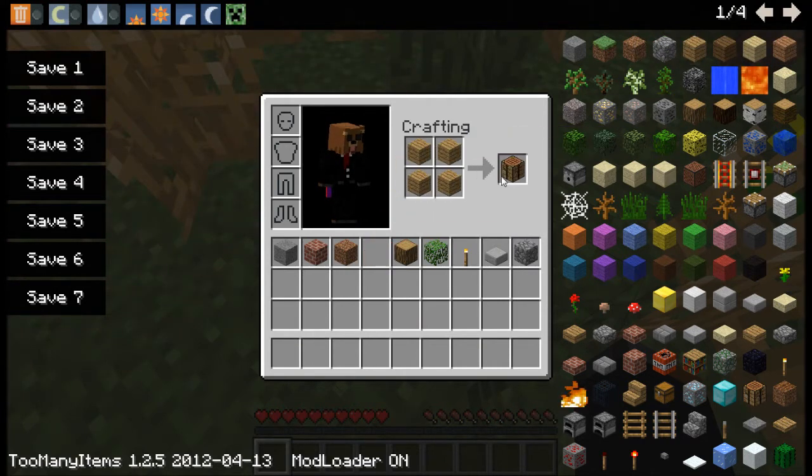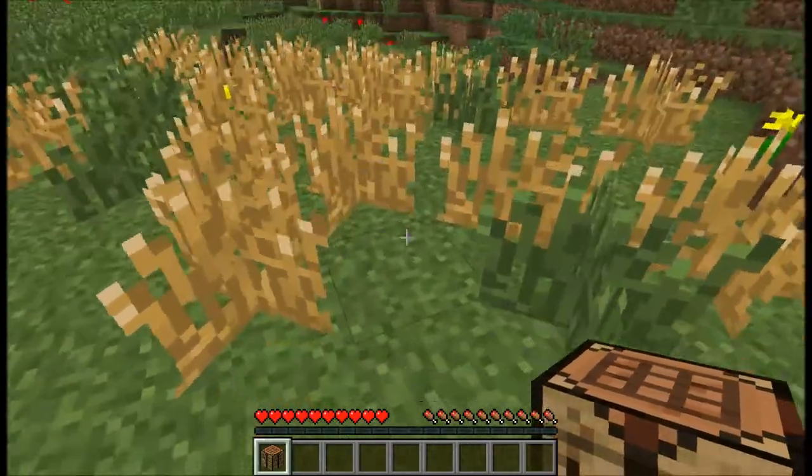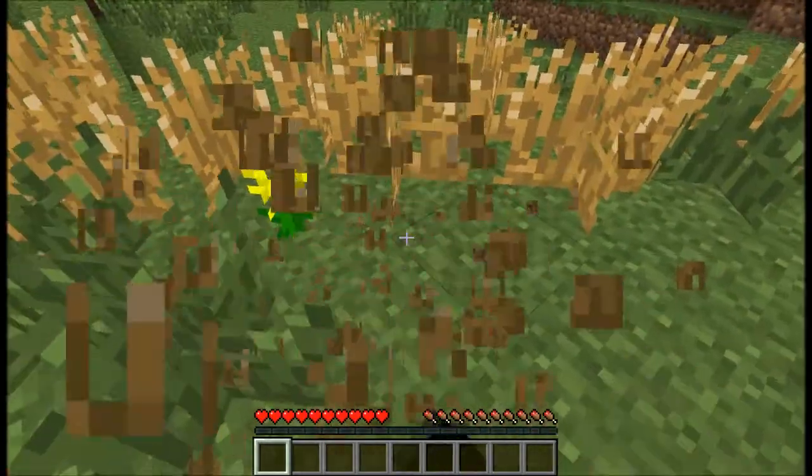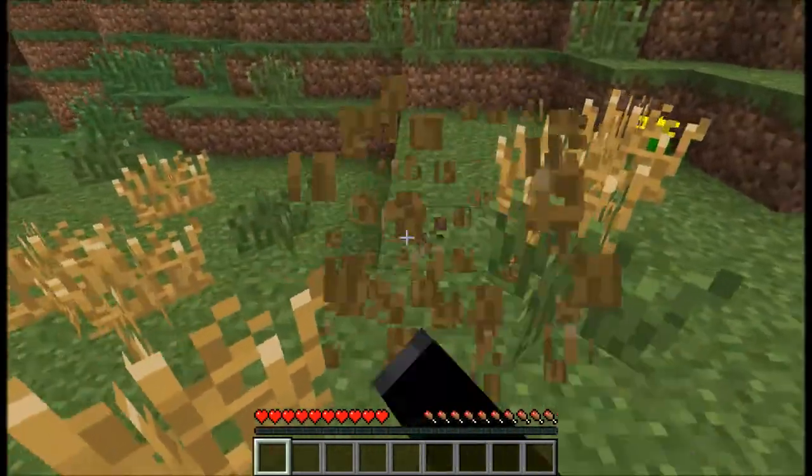Let's just go out of creative mode really quickly and get rid of all this stuff we don't need. I'm just going to create myself a crafting bench, so we're going to break this barley until we get some normal drops.